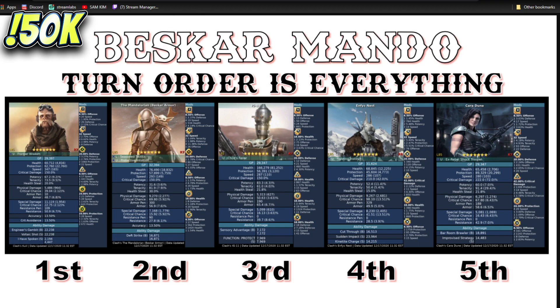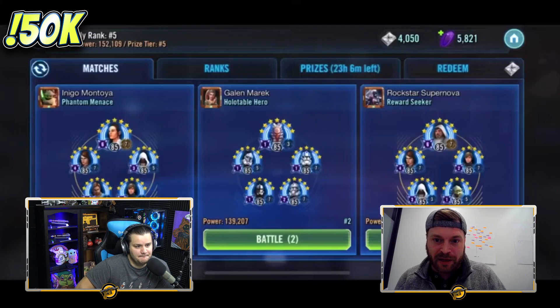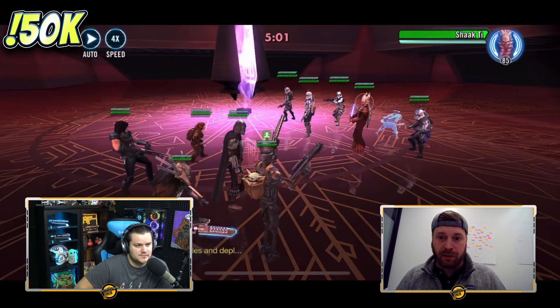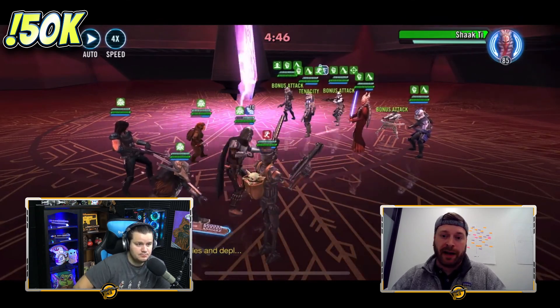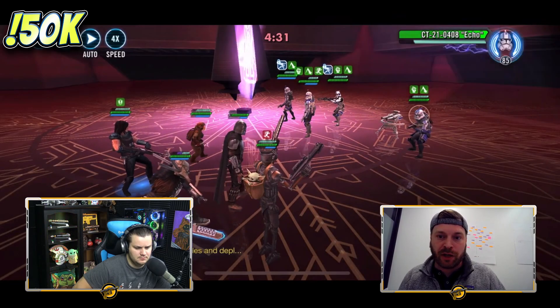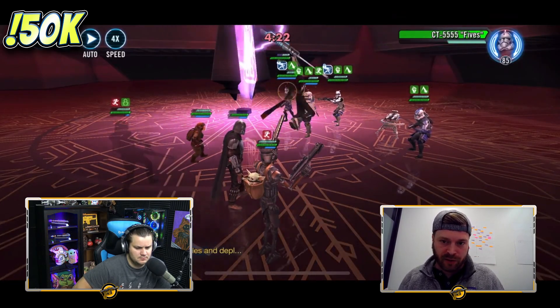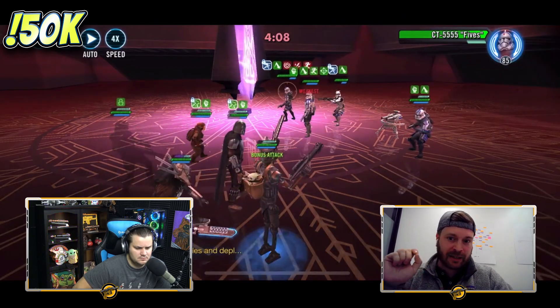Yes, and remember when I was on your video the other day talking about this, I called that he would be in the 140 to 150 speed without having seen it, and he was 144. What it really does is it made me have to remod all of my scoundrels because of that, because you absolutely need him to go second. You don't need him to be blazing fast — what you need him to be is in the right order with everyone else. I actually had to slow both my Cara and my Nest way down to make sure I could get him up high enough to take that second turn without sacrificing too much of his offense.